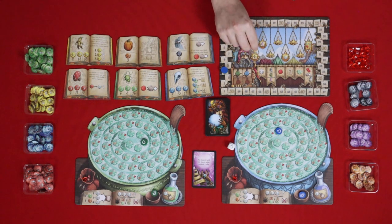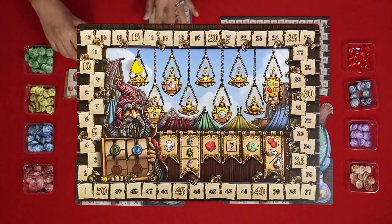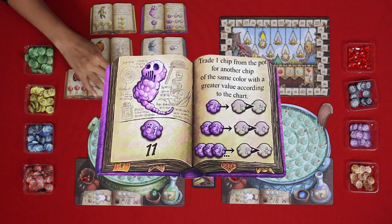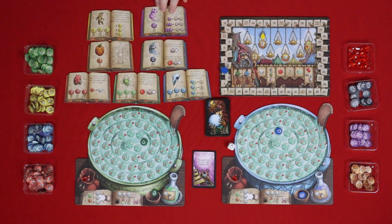We are now on round three, so we get the purple recipe book. This one is called Ghost's Breath. What it does is you get to trade one chip from the pot for another chip of the same color with a greater value according to the chart. If you have one Ghost's Breath in your pot at the end, you can go from level one to level two; two Ghost's Breaths: level two to level four; three: level one to level four. It's expensive at eleven, and it must be the same color.